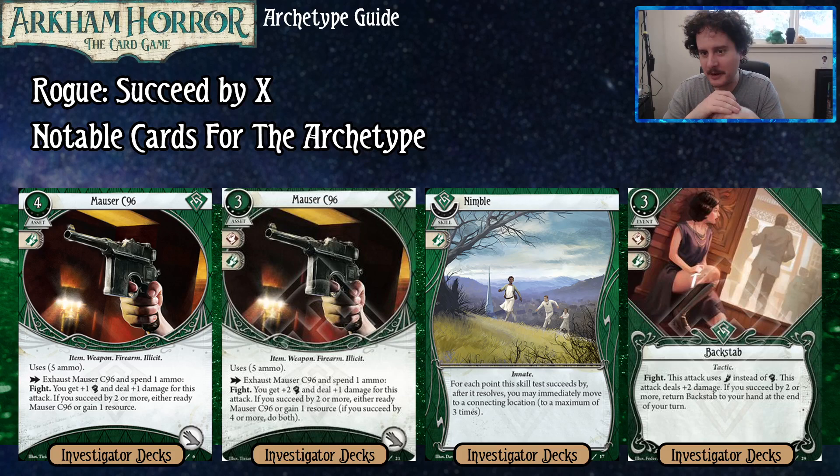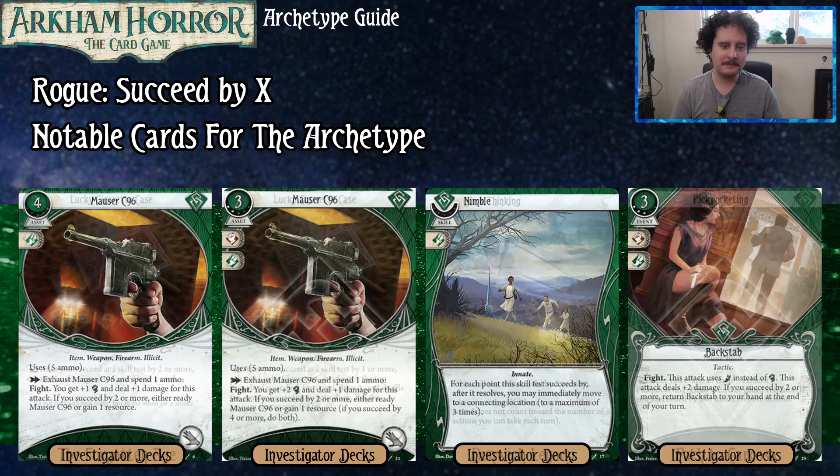Nimble commits for one foot — for each point you succeed by on an evade, up to three, you may immediately move to a connecting location. Great for solo play where your foot is already going to be high. Backstab Level 3 from the Winifred deck lets you fight using your foot instead of your fist, deals plus two damage, and if you succeed by two or more, returns Backstab to your hand at the end of your turn — the value doesn't go away unless you fail, so don't fail.